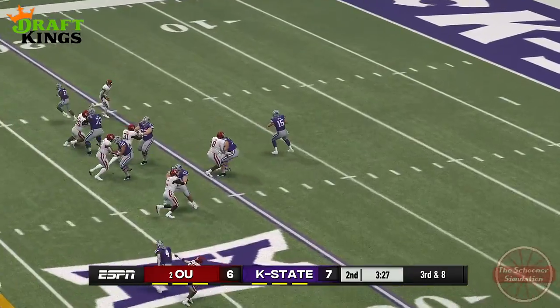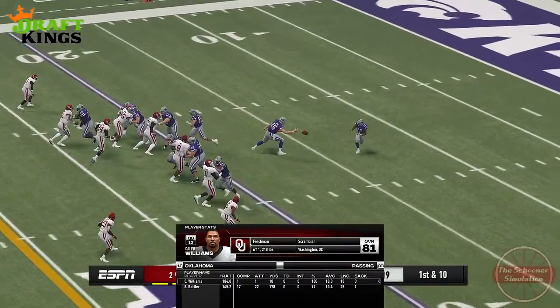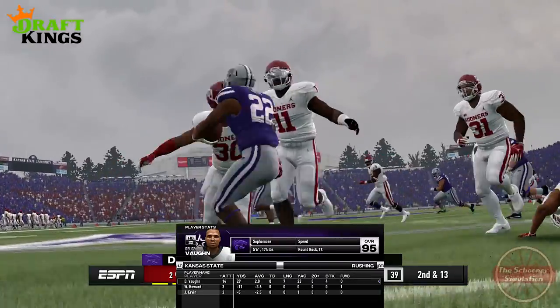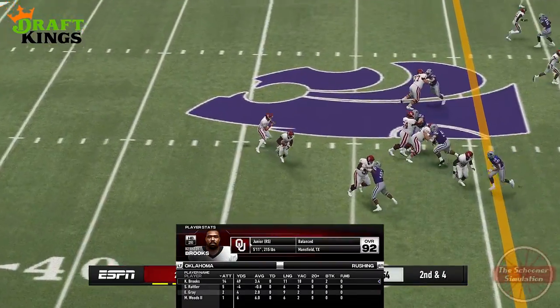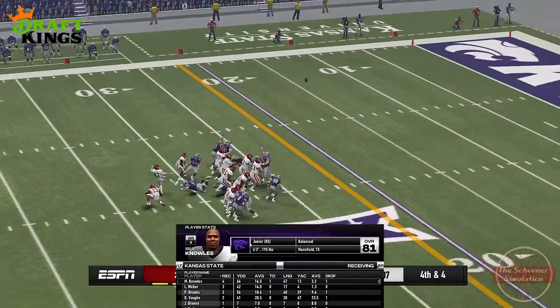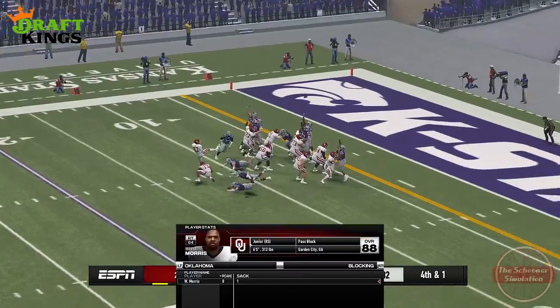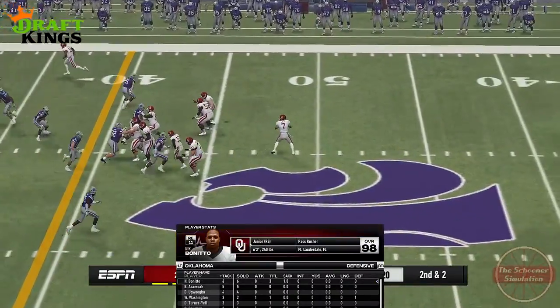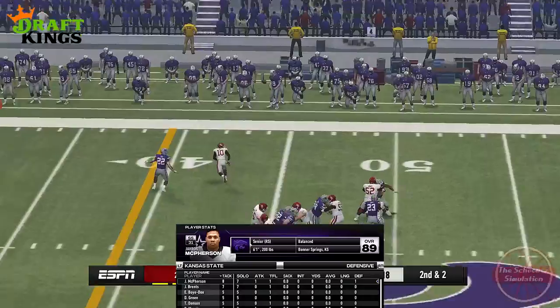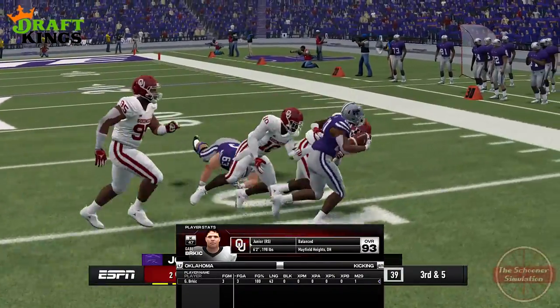Wildcats prevail 13-9. Before you ask in the comments, yes, those scores from before this segment were the results of me simulating the game under the exact same conditions, mostly in denial, and aside from a miracle here or there, the results were dreadfully the same. There was one ray of hope, though, and that came when I was doing some testing and simmed the game on a sunny day. Not only did the Sooners win, but absolutely dominated Kansas State, winning by about 20 points if my memory serves me correctly.